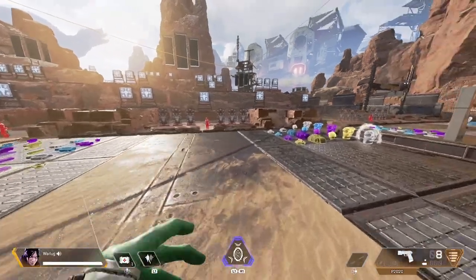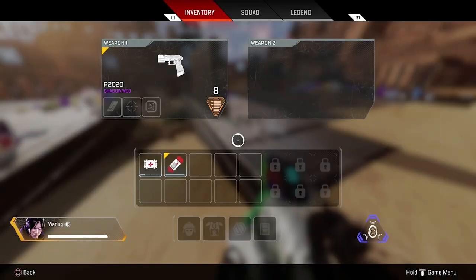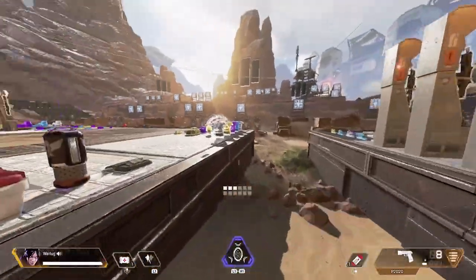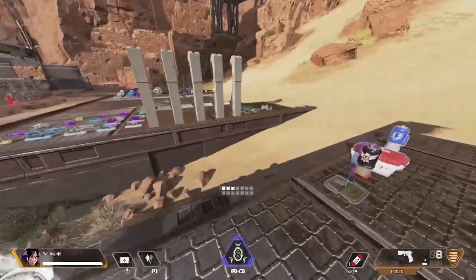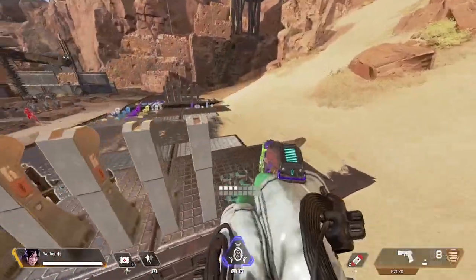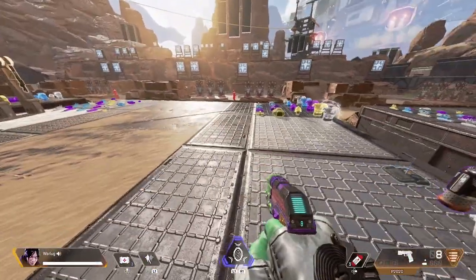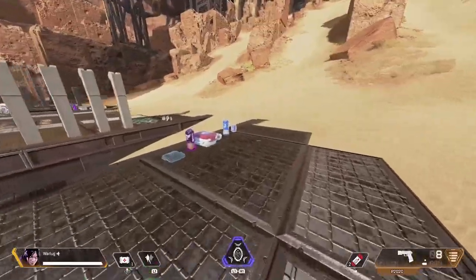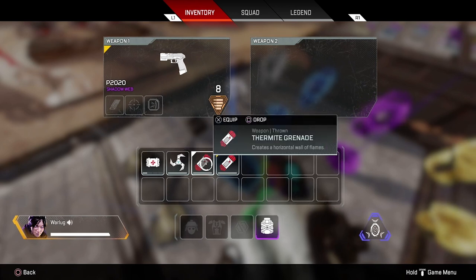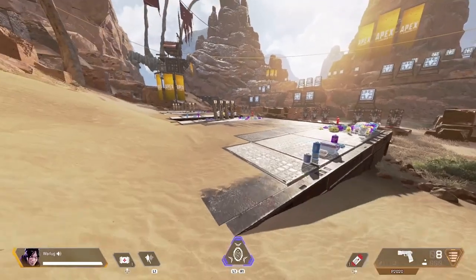If you're on your first bag with no bag at all, carry one. As soon as you get the level one bag, carry two. You get the level two bag, carry three if you can manage it. Four and higher, carry three at the least, if not four, depending on your loadout. You want to carry at least three on level three or four bags. The level two bag, carry two or three. And with the level one bag or no bag, carry one.